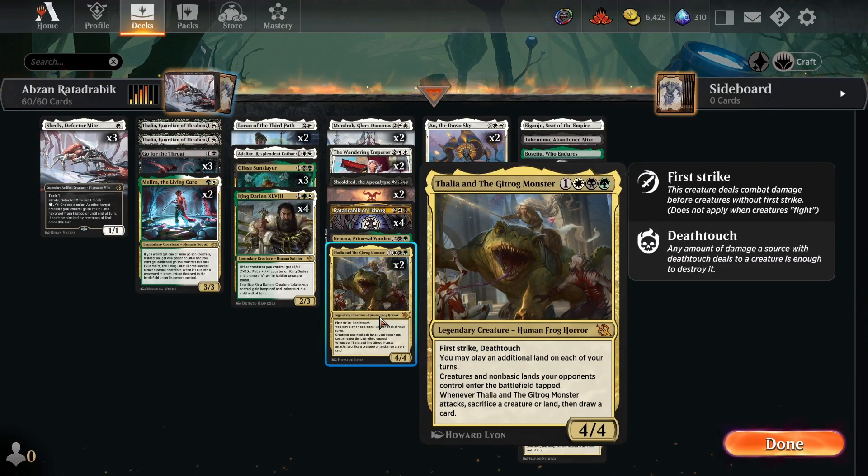The new card is Thalia and the Gitrog Monster, which is one of the cards I was most excited for. For one generic, one white, one black, and a green you get a 4/4 legendary Human Frog Horror — already a banger of a creature type. It has first strike and deathtouch, amazing. You can play an additional land on each of your turns like the Gitrog Monster, and creatures and non-basic lands your opponents control enter the battlefield tapped like Thalia, Heretic Cathar. Whenever it attacks you can sacrifice a creature or land and draw a card — this card does it all.